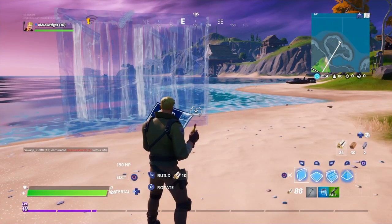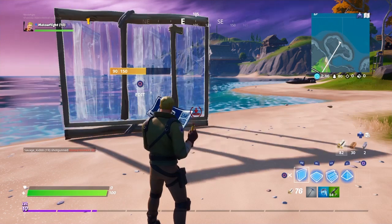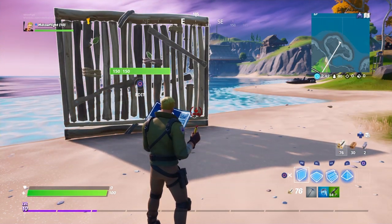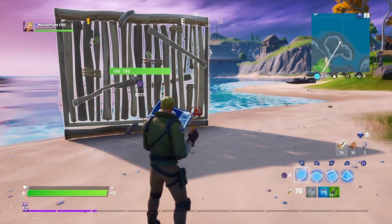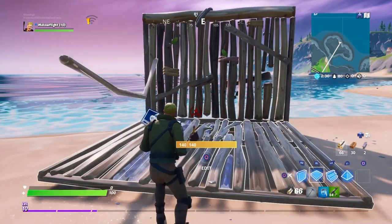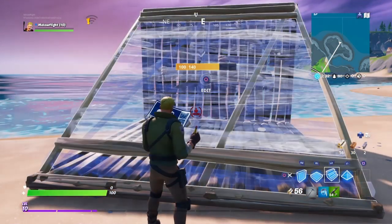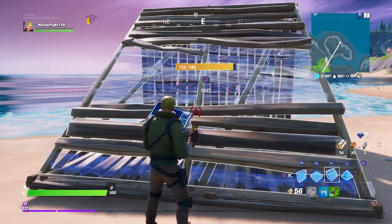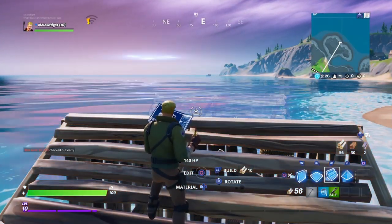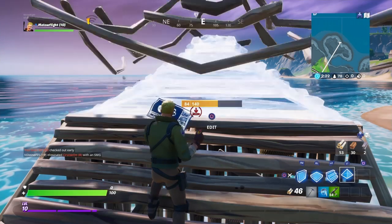What you wanna do — you wanna press O and build a wall, you press R2. Wanna build a floor, you press R1. For steps, you push L2. And for like a pyramid-type ceiling, you wanna press L1.